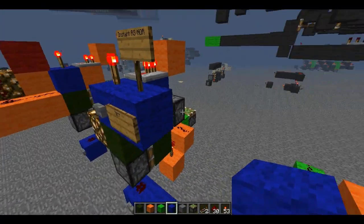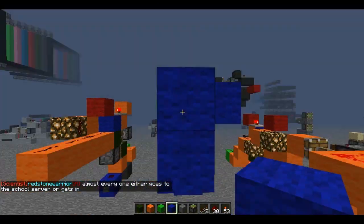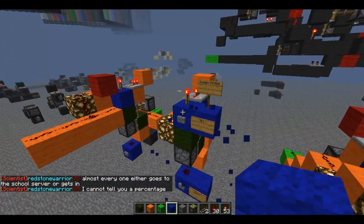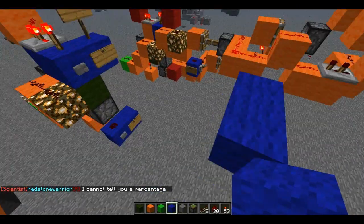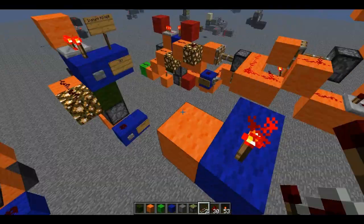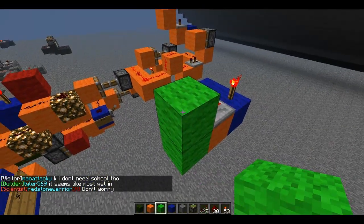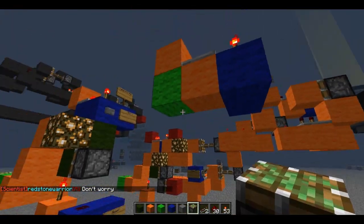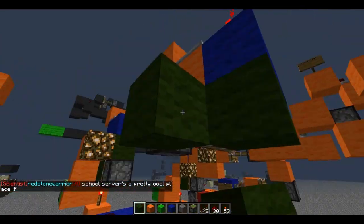So let me show you how to build this now. Come over here a little bit, and I'll use colored wool just to make it look a bit nicer. Start off with our input right here. You want a torch right here, and then a comparator right here set to one tick — just keep it at one. And then you want a block up above, and then you're going to have a piston right under like this, and then green wool right there.